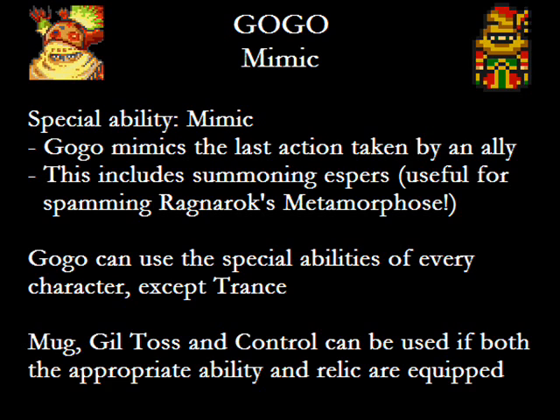The way the game determines which attacks you can use in some skill sets, such as Blitz, depends on what the signature user of the skill set can use. For example, Gogo will know all the Blitzes Sabin knows, he can use all the Bushidos Cyan can use, and so on. Since Gogo can't equip Espers to learn Magic, the way the Magic command works is more peculiar — he can use the spells the other characters in your party at the time can use. This means that, theoretically, Gogo can forget spells if you shuffle your party members around.